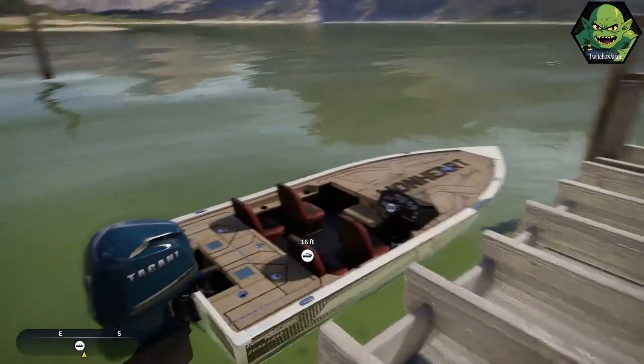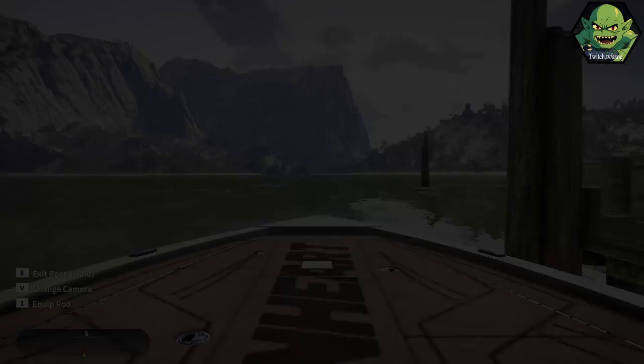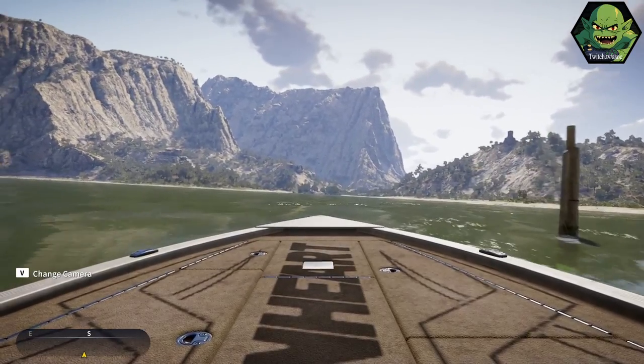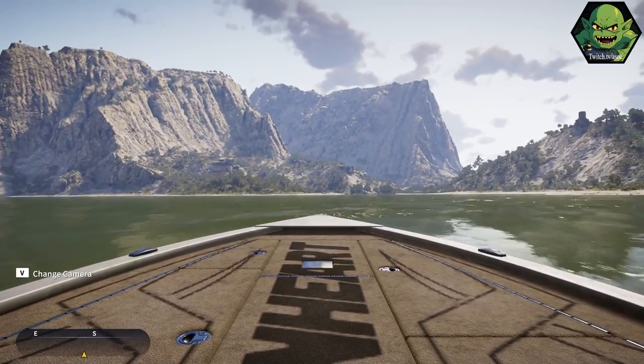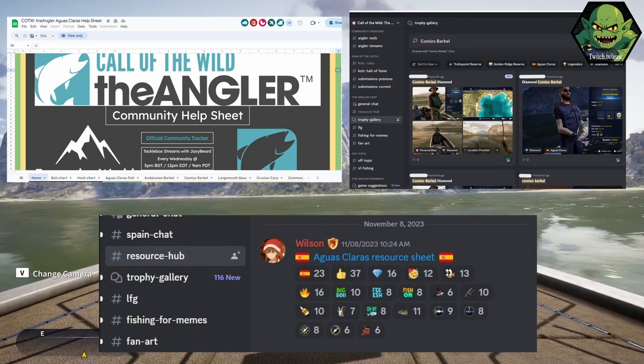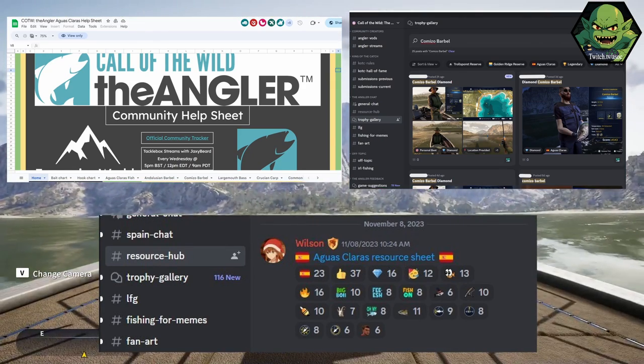If you're fishing elsewhere for Gear Challenge 1, you can hit up any of the Location Challenge locations or any known diamond hotspot. To find diamond locations, I suggest hitting up the official Angler Discord and checking out the Aguas Claras resource sheet found in the Resource Hub channel.